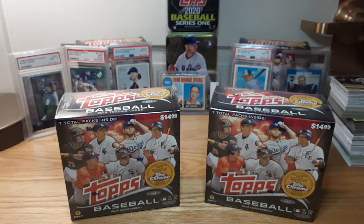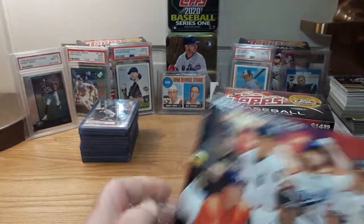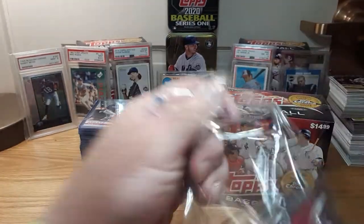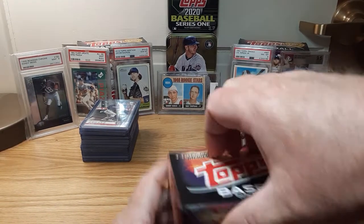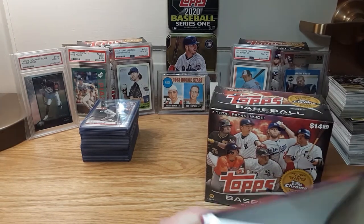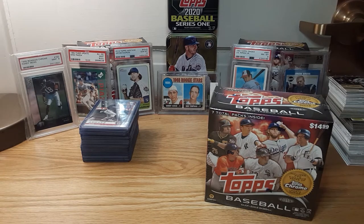Looking at the likes of Jacob DeGrom, Mookie Betts, George Springer, Eugenio Suarez. There are a couple other decent rookies in there, but the two primary ones are DeGrom and Betts. So we'll do a little face-off here with these two, see which one pulls the real good stuff. I've been getting a little criticism from folks about my language, putting a disclaimer in here, so I'll try to tone the language down just a smidge.